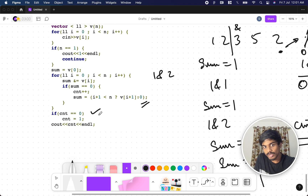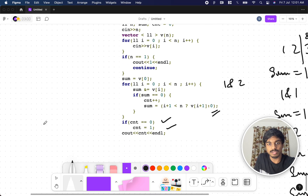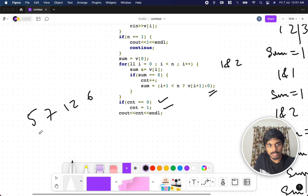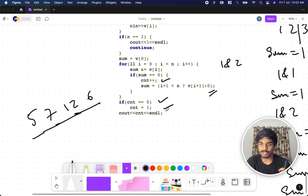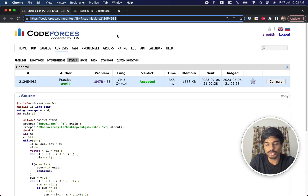One edge case: for [5, 7, 12, 6], you keep going — 5 AND 7 is non-zero, AND 12 is non-zero, AND 6 is non-zero — so count never increments. In this case, count equals zero. We handle this by saying if count == 0, set count = 1, because there is always at least one group. That's the solution. Thanks so much — I'll link the code in the description. If you have any doubts, please comment!